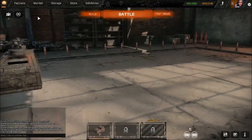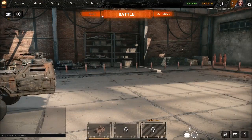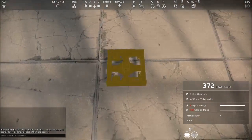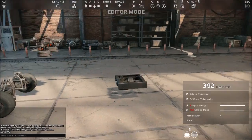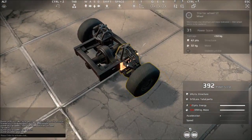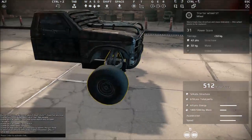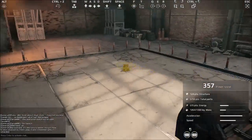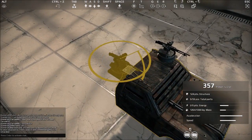It really depends on what your style is — you can even make a tank. I'm going to move the cabin back a bit and get it positioned closer to the front. I'm using starter cabins because I do not want to deal with repairs. Machine guns go on top — you want as much range capability as you can get.